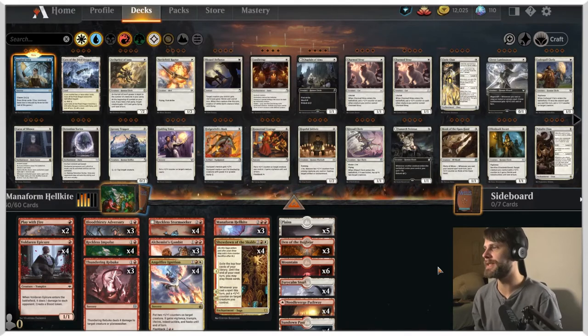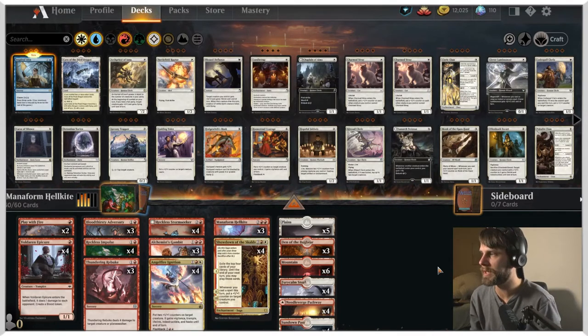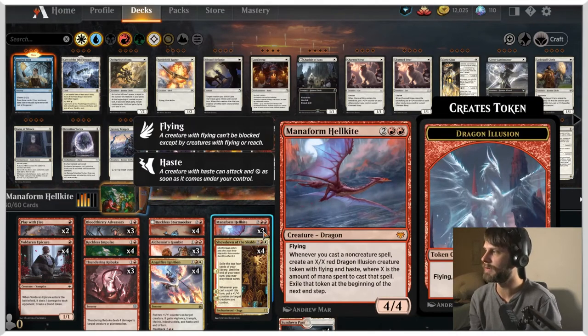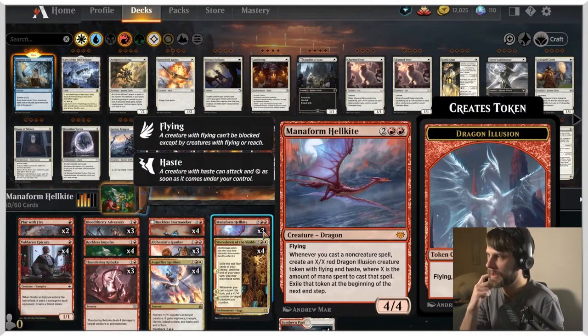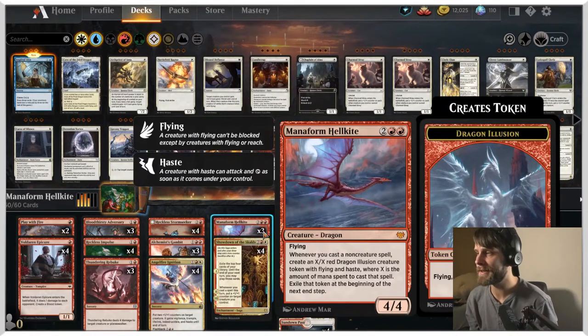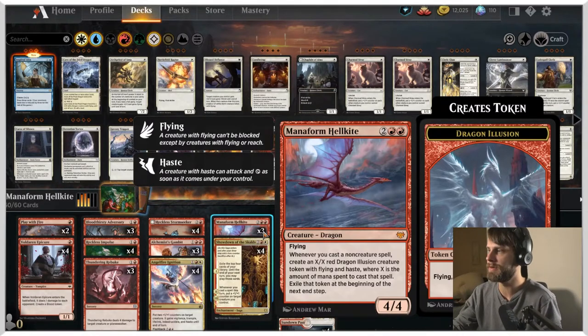Let's talk about today's deck — it's a Boros Manaform Hellkite list. I really love this card; it's a new one from Crimson Vow. Manaform Hellkite: 4 mana, 4/4 with flying. Whenever you cast a non-creature spell, create an X/X red dragon illusion creature token with flying and haste, where X is the amount of mana spent to cast that spell. You exile that token at the beginning of the next end step. They don't stick around, but you can really go crazy and build that up very quickly.